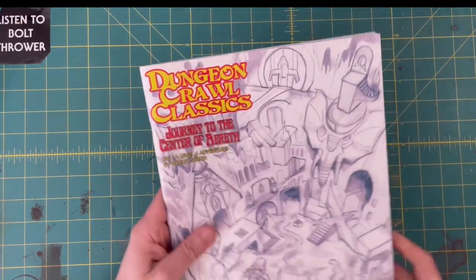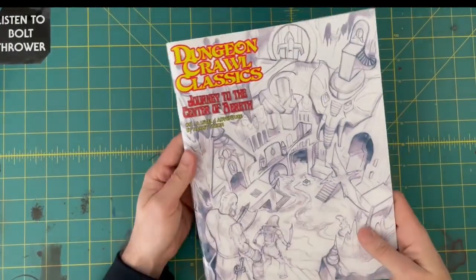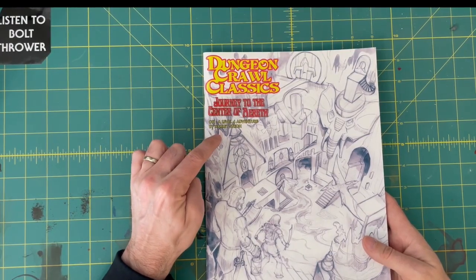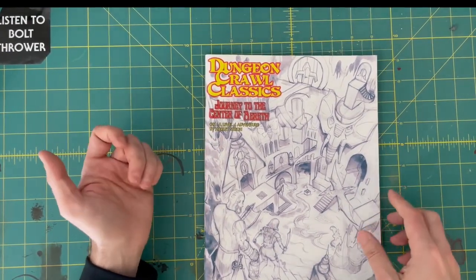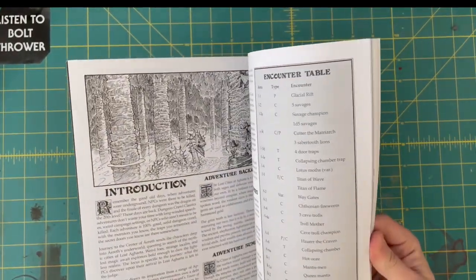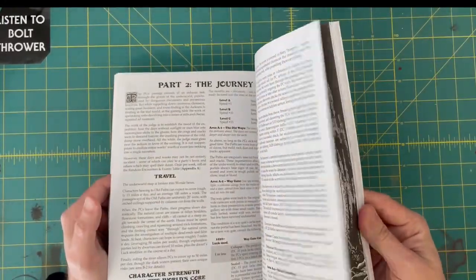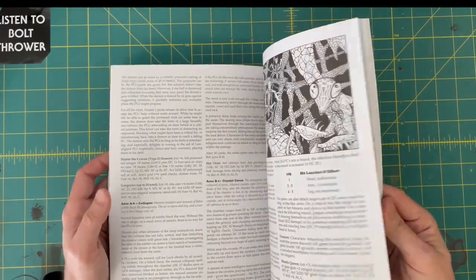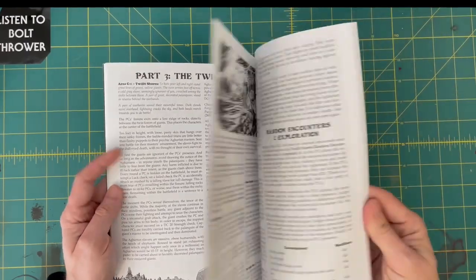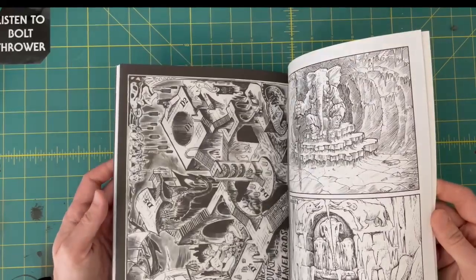And then the last one here is a thick one — $20 price point. This is Journey to the Center of Aerith, a Harley Stroh adventure, so it's gonna be good because he writes, I think, all the best ones. This guy is real beefy. Pretty excited about this one. Looks like there's a few different things in here — Part 1, Part 2, Part 3 in different locations. Really excited about this one.